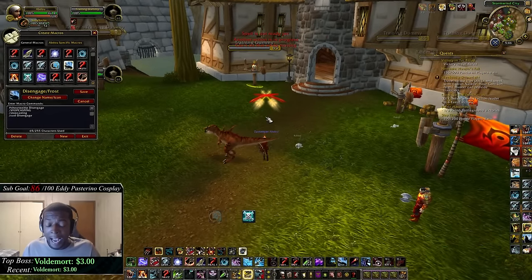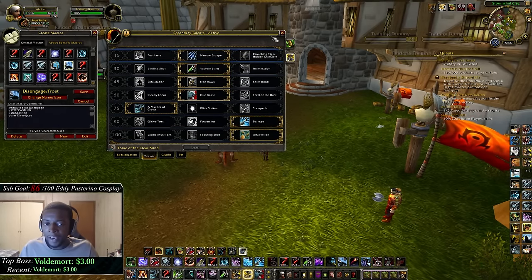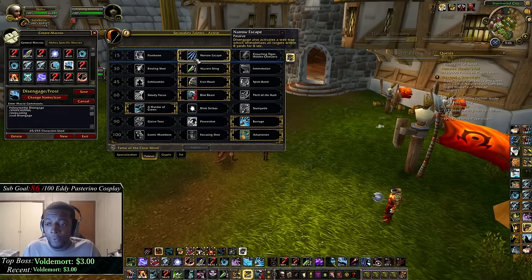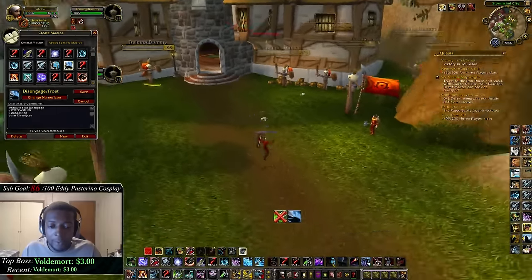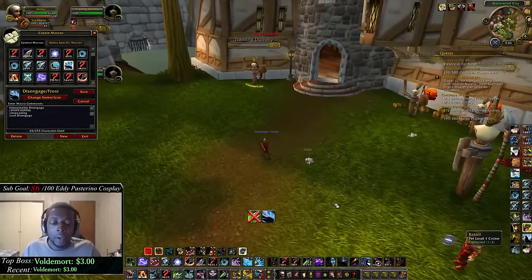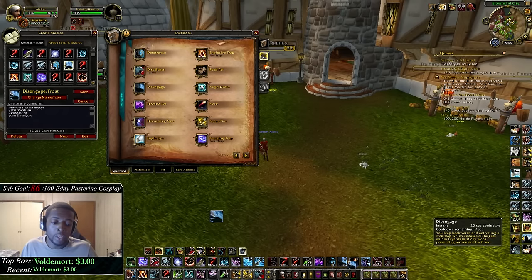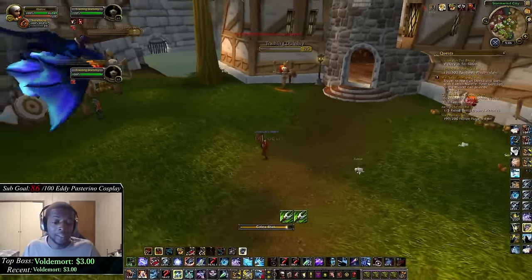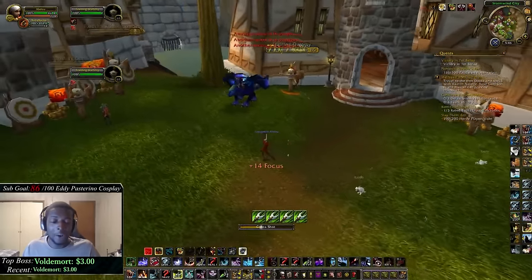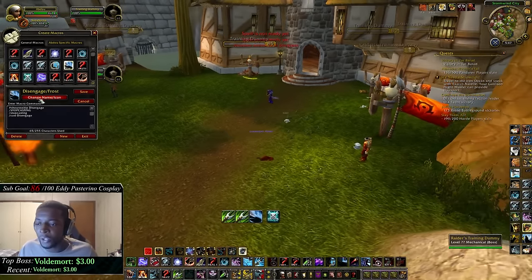My next macro is my disengage macro — this also has a stop casting in it, because sometimes I really need to disengage rather than deter while in the middle of a cast. Say I'm facing a melee cleave and was casting to help my healer — this macro will stop the cast and disengage immediately. Without the macro, you'd have to wait for the cast to finish before disengaging, which can cost you dearly.